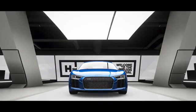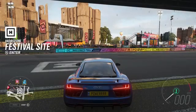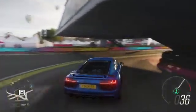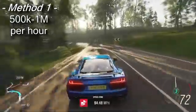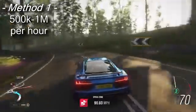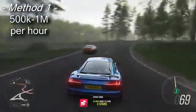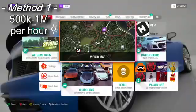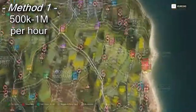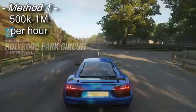I would still recommend watching the full thing. Now to start off making credits in Forza Horizon 4, unfortunately you need to do some boring stuff. Races are actually quite a good way to make credits anyway, but there are certain ones which can give you a lot more than usual. Method 1 is a 50 lap race which takes 50 minutes, giving you between 500,000 and a million credits an hour. The bonus is it's an offline race — you can do it wherever you want, with or without internet, and it's not a custom race.